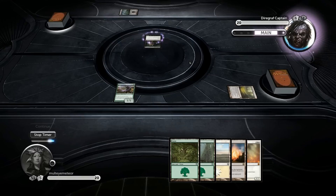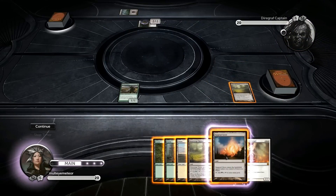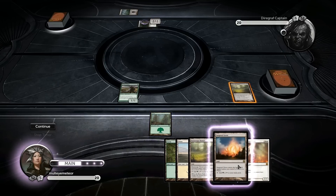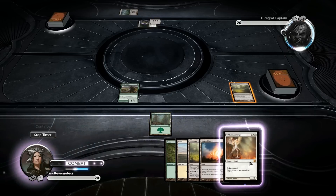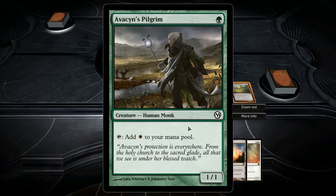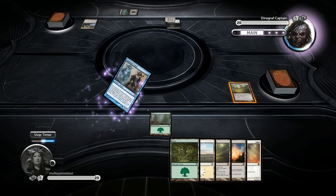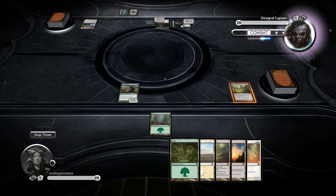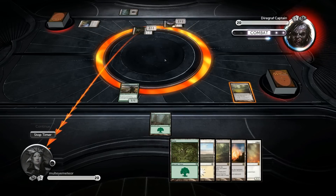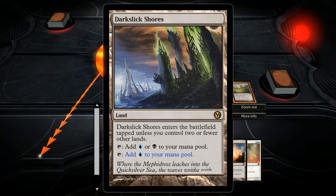Diagraph Ghoul - don't care about that, not this turn at least. Let's actually get a forest down so I can drop the Sunpill of Grove next turn and then get the Sublime Archangel down, which will be great because then I'll be able to swing in with Avacyn's Pilgrim from three if need be. Oh, I can't because I'm using it to cast... wow, that was a bit of a waste. Dark Slick Shores is kind of the same.